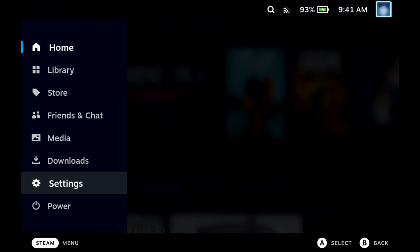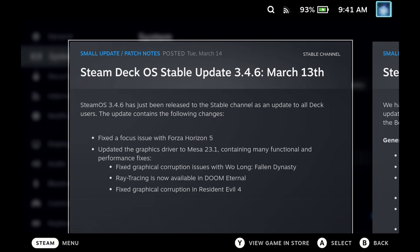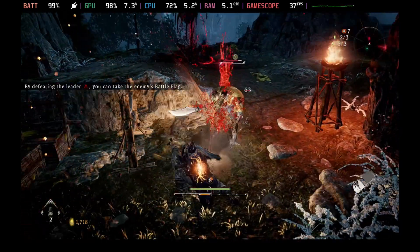Hey Deckers! SteamOS 3.46 is now live on the Stable channel. That means everybody can now get this, and it has some awesome additions — not just fixing the focus issue on Forza Horizon 5, but the awesome Mesa Driver update is also available.